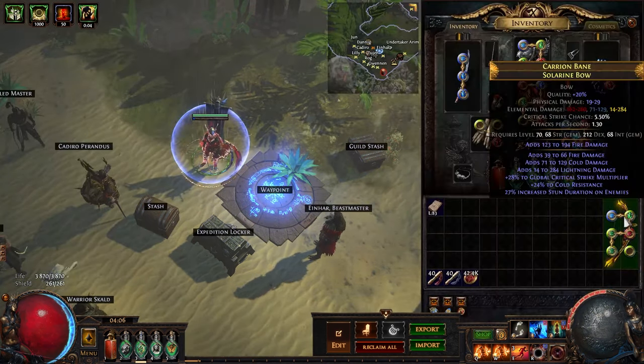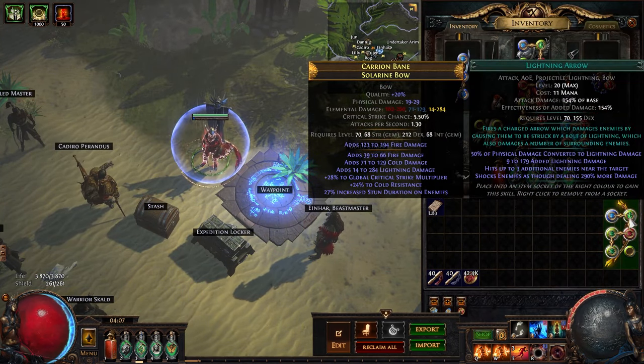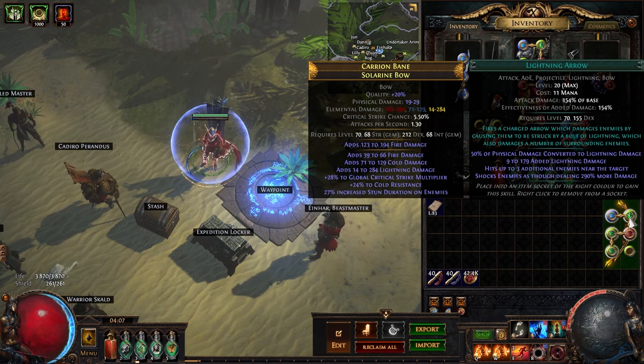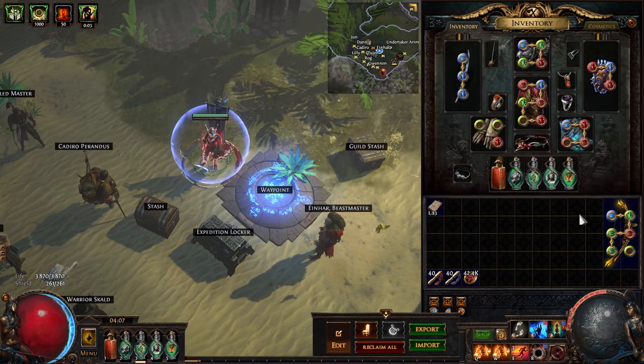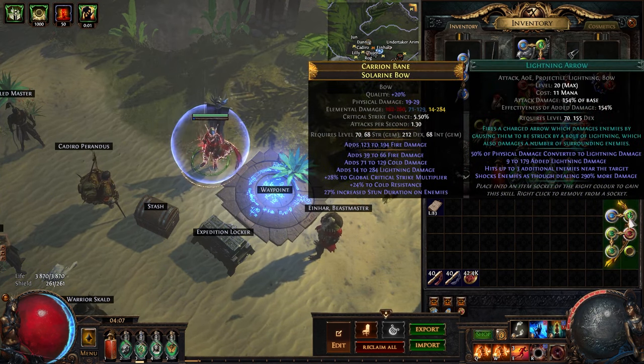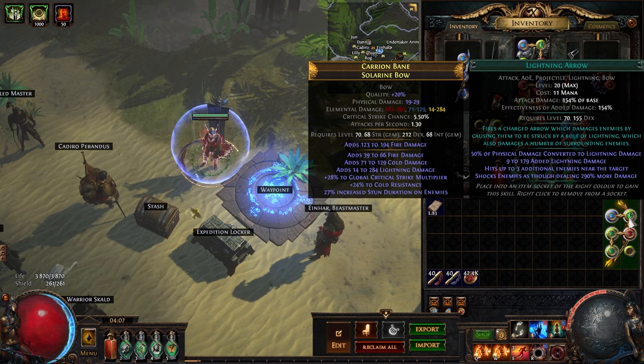The build I decided to go with is Lightning Arrow Dead Eye, and a very common question I've been getting is why I decided to go with Lightning Arrow for heist — isn't Toxic Rain the best build for heist? Honestly, I don't think there is a single best build. The most important thing is just movement speed, so as long as you have around 200-300% movement speed early on and can kill monsters on your way, you're good. I did Toxic Rain last time so I just wanted to switch things up and play Lightning Arrow.